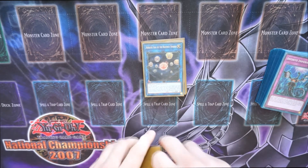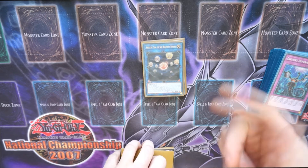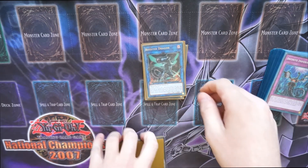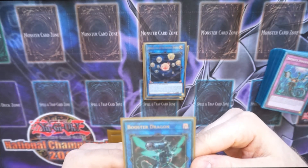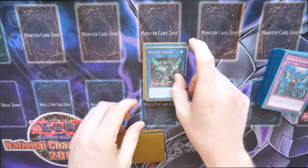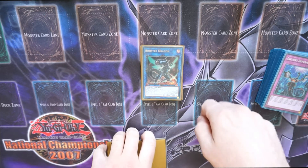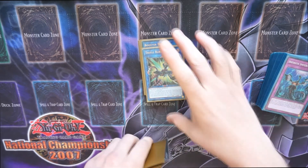No Dragon deck is complete without Hieratic Seal of the Heavenly Spheres. Your first-turn board going first normally ends on this and a couple of big boys. Booster Dragon — in a pure Rokket deck he's really good, he can target one other dragon monster in your graveyard including your big linked monsters and bring it back, or like a Borrelo Dragon on your turn, target something to make a gain attack — that sets off your rockets. Triple Burst — all-round good guy.